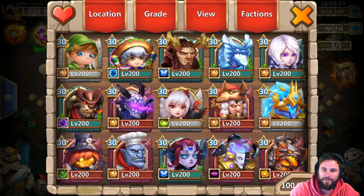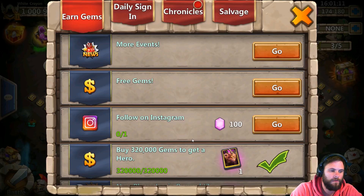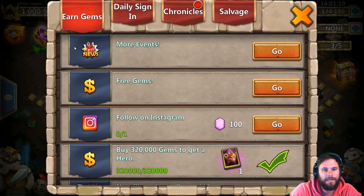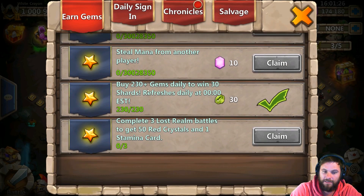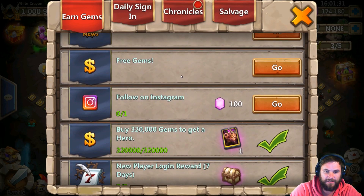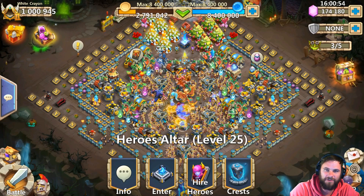This is what a one million might account looks like, boys, if you ever want it. Trentar also at breakthrough 30, 13 of 13 — insane. If anybody is wondering how many gems have been purchased on this account — up until a certain amount you can't see the total purchased, so we don't know, and I don't think TDizzle knows either. But it is a lot — that is a fact. I hope you enjoyed — see you guys in the next video, goodbye.